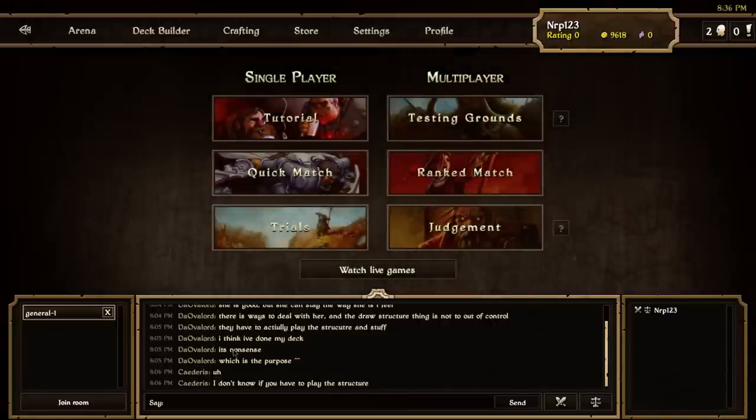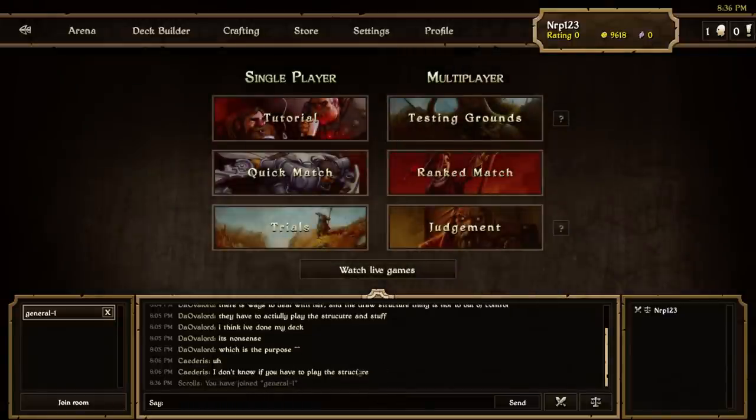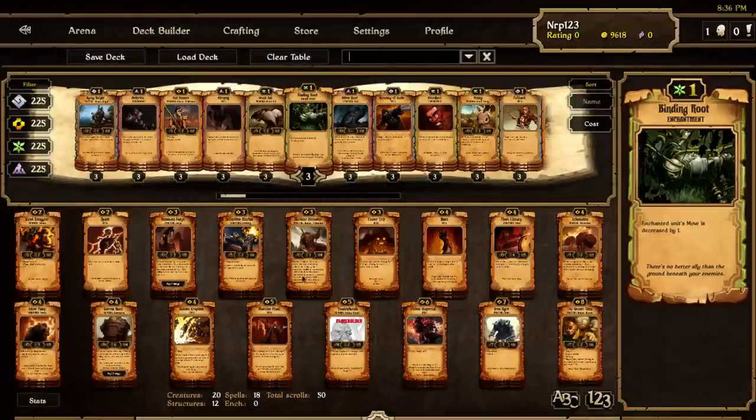I think this new structure energy will be better against growth than it used to be. I think growth still has the advantage with its quake but higher health creatures will help structure energy stay alive. I don't think it'll be better than range energy but we'll see. I do still like structure energy a lot so I'll be testing more of it. I hope those of you who wanted an exclusive structure energy video were pleased. Like the video if you enjoyed, subscribe if you want more content like this, and thanks for watching everybody — keep on scrolling.